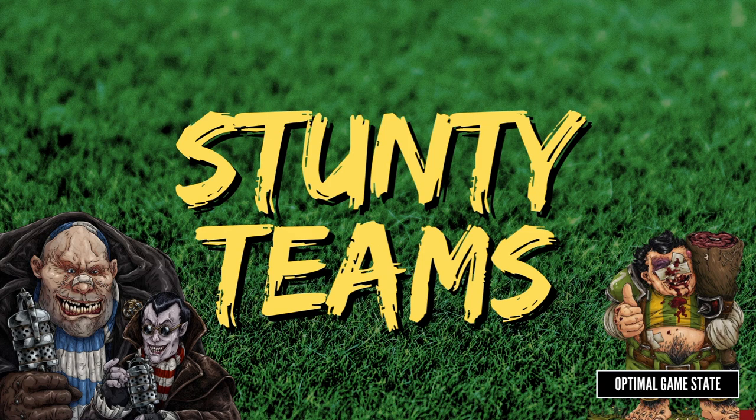Stunty Teams — the last set of teams are all in Tier 3. They are the stunty teams, named after a skill which lets them ignore -1 penalties for being marked when dodging, but also makes them more prone to injury when going down. These are described in the core book as the most difficult teams to master and will often lose. They also have some incredibly fun mechanics and can be a real laugh to play.